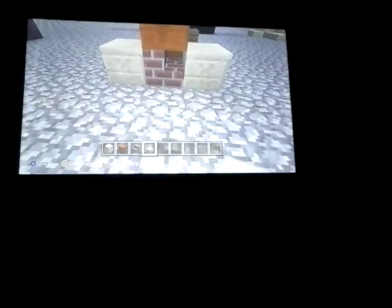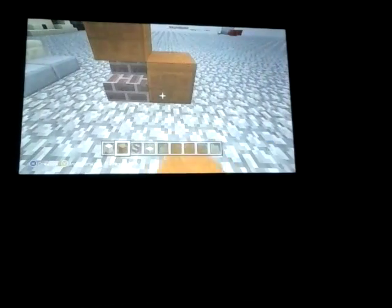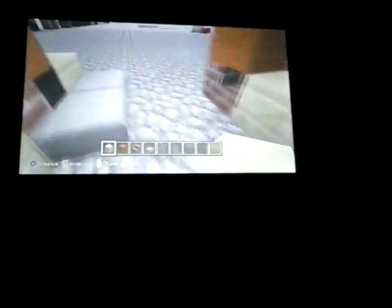Now you have to get the slabs — just chuck them there and there — it makes it go dark. Now I'm going to make this one the opposite way around, just to show you that it still works.